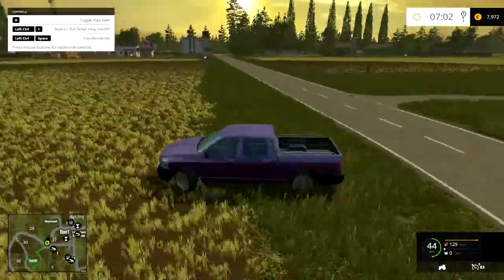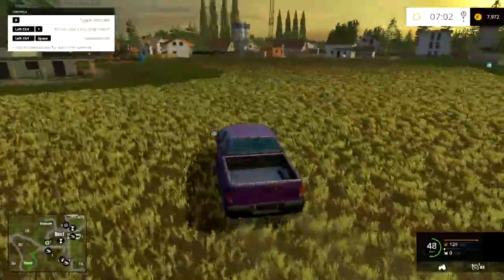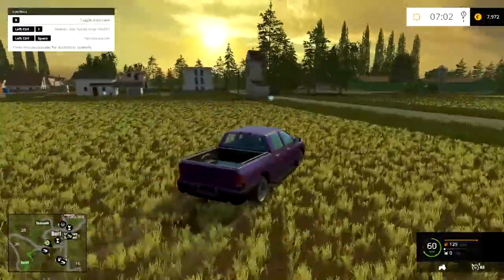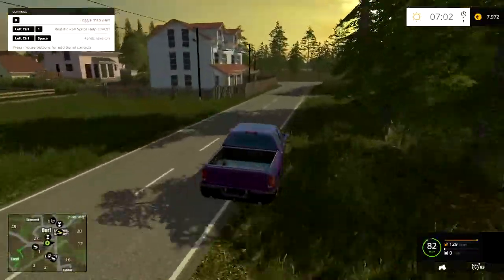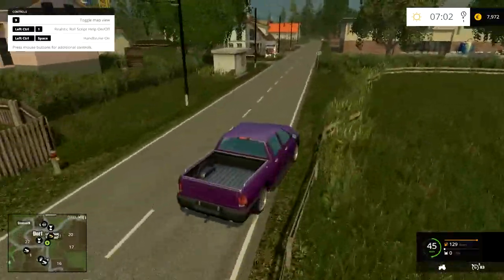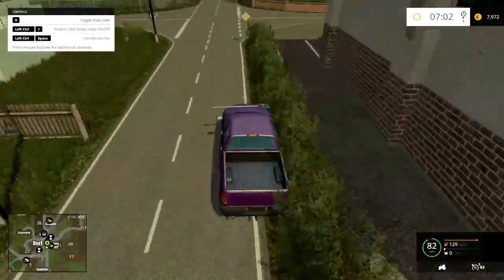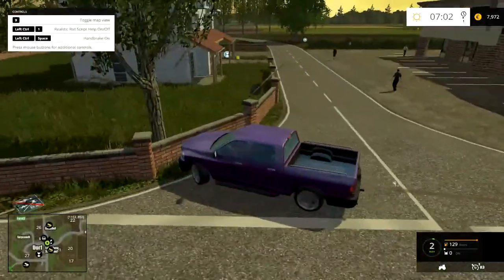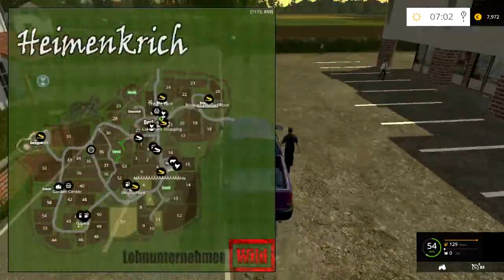To stop drifting you just have to let it go through the drift, not try and counter steer. All these signs can be knocked down and I've got a hood ornament — two hood ornaments apparently. The biomass plant is this way.